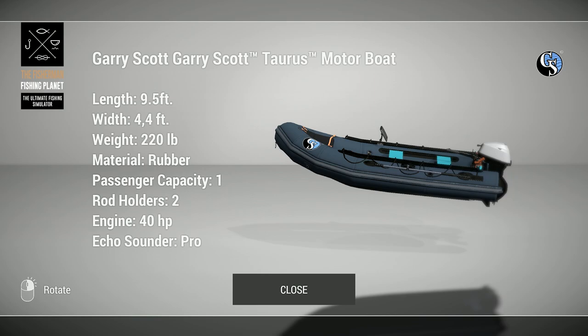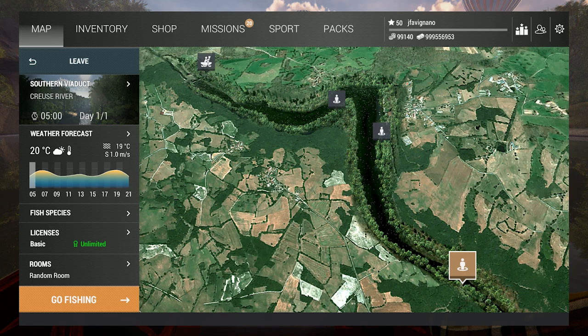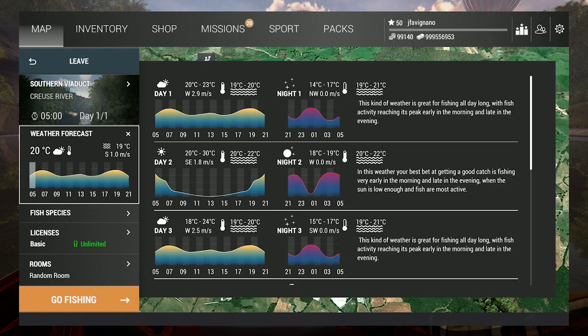There are two new motorboats: the Gary Scott Taurus motorboat — a john boat style bass boat — and the Flagman Vega motorboat, more like a RIB, which we'll use for trolling. Let's do some fishing. We're at the Southern Viaduct at the Cruz River and we're going to try some trolling fishing through the river.